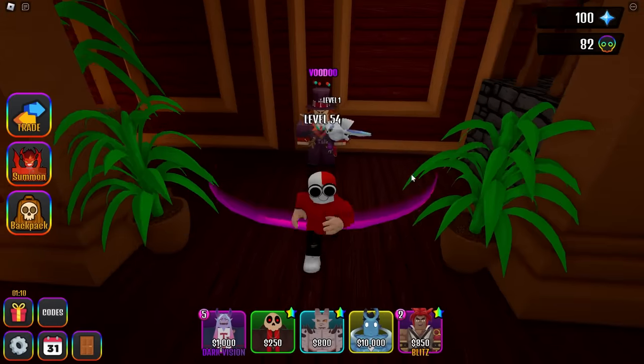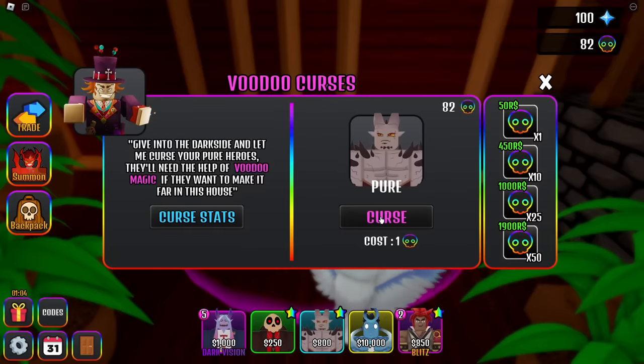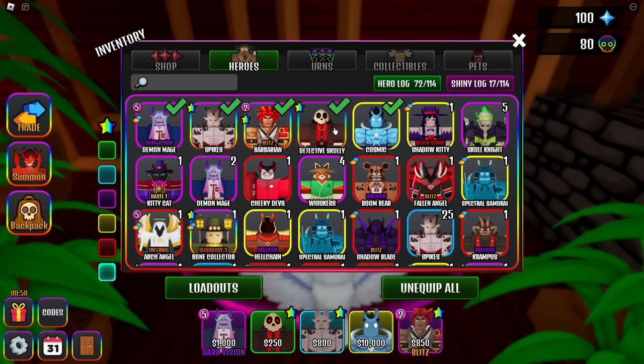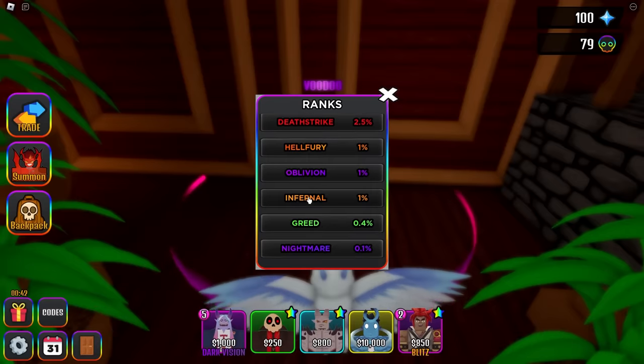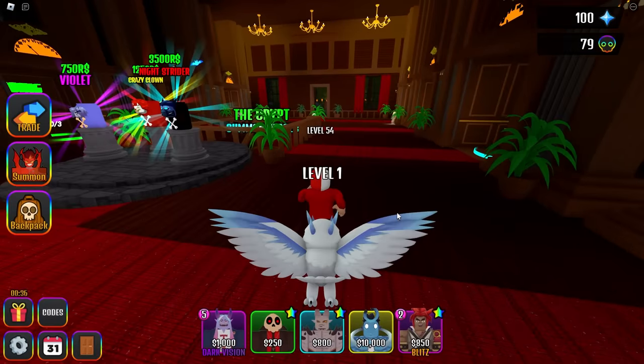Look at the heads on Casper — he's got the same head as Detective Scully! Should I try and put some curses on these? Let's just do a few — he's got Blitz, I'll take that. Boom, Cosmic has Bloodless 3. Detective Scully, I'm not even going to bother with because he's that bad. And Oblivion — what the heck? I literally got Oblivion. 1% Oblivion. Okay, whatever.